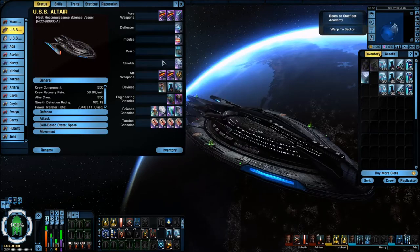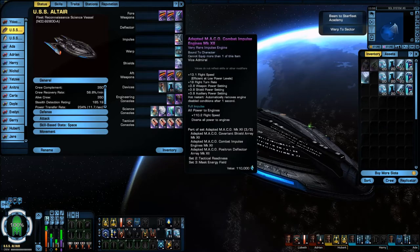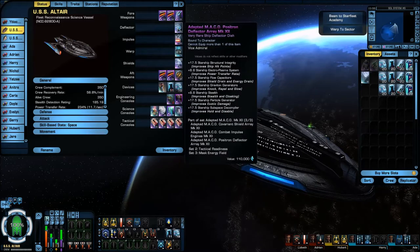For the 3-piece set for the shields, impulse, and deflector, I'm running the Adapted Mako, Mark 12. Impulse — Adapted Mako. And the Deflector — Adapted Mako.